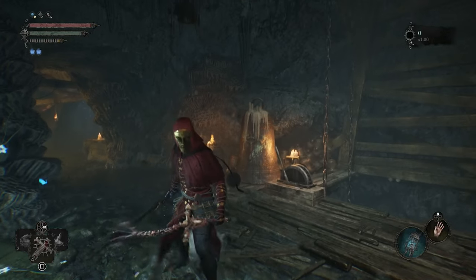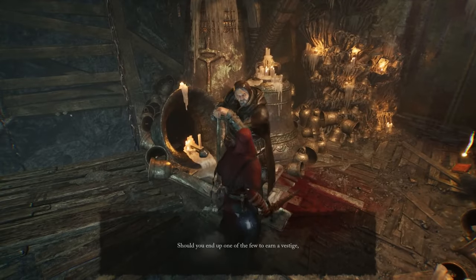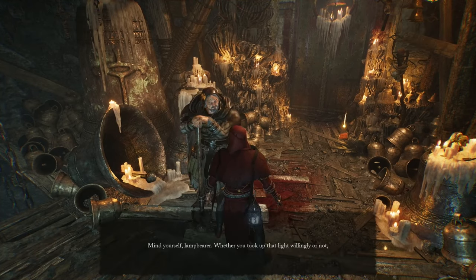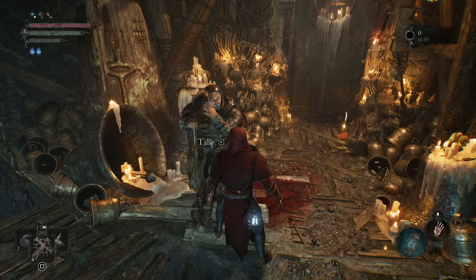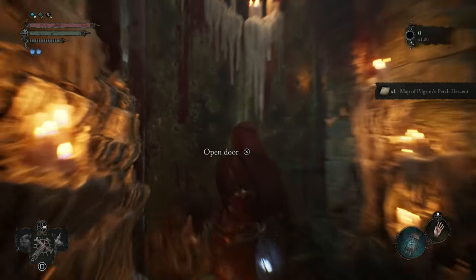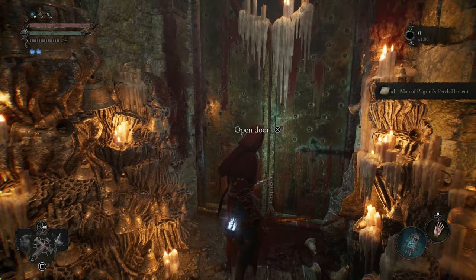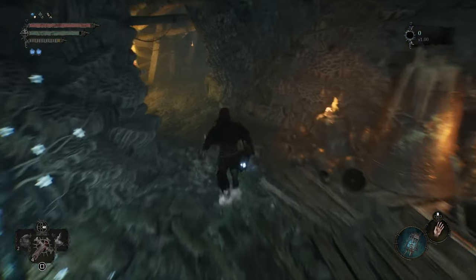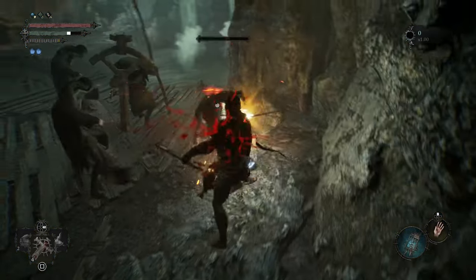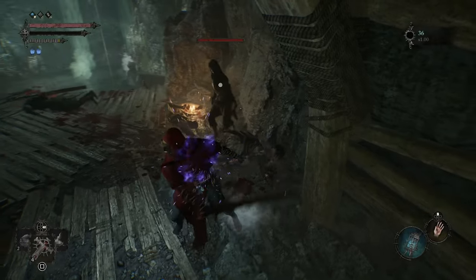Hello guys, welcome back to part two of the Pilgrim Perch, part four of the walkthrough. First, talk to this dude over here. If we have the Pilgrim Perch key, which we can buy right now, we're going to be able to open this door. But behind this door is a freaking hell - just don't go there, you're gonna find yourself dying over and over. So for now we're gonna ignore it and continue our way.